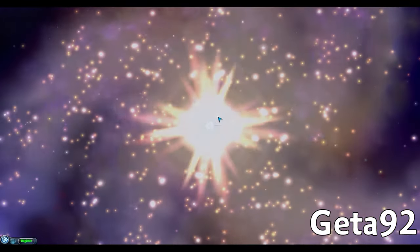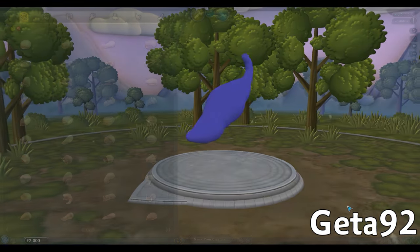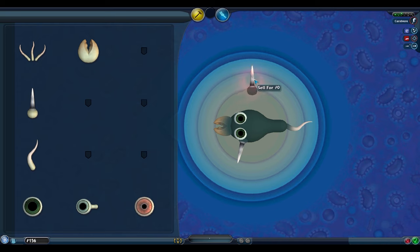However, thanks to Getter92, who showed me that if we first load up another editor with asymmetry — including from the main menu — then exit out of the creature creator and return to Cell Stage, this activates asymmetry editing for Cell Stage. Now holding A on the keyboard brings up the little asymmetry icon when hovering over a cell part, and we can move the mirrored parts independently.